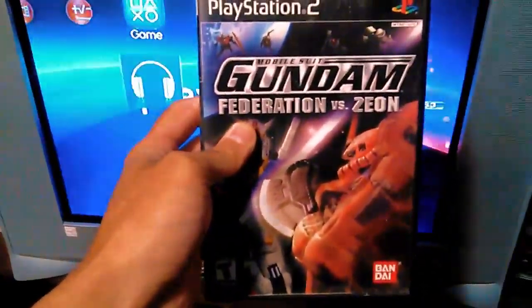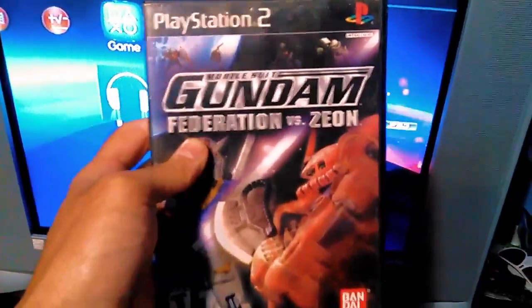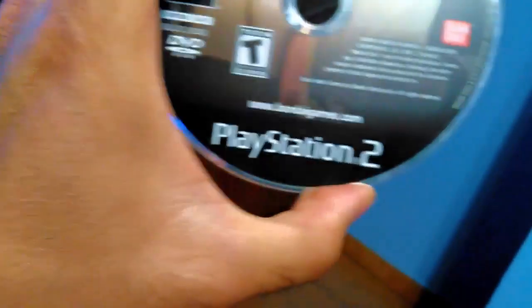My favorite choice — I have a PS2 game here in its case and everything. As you can see, I have the game in my hand. It's a PlayStation 2 game. I'm going to pop it in. Oh, and by the way, this is the PlayStation 3 — the new PlayStation 3 Super Slim that came out.